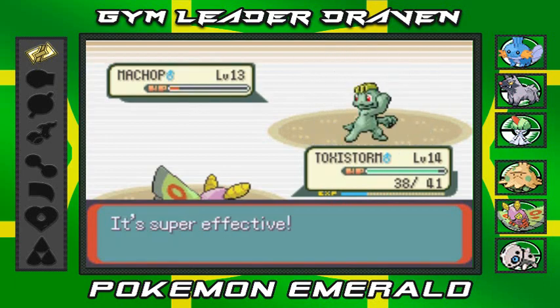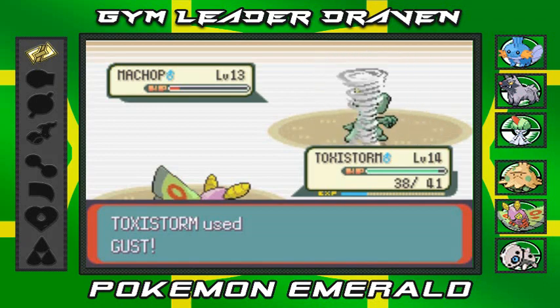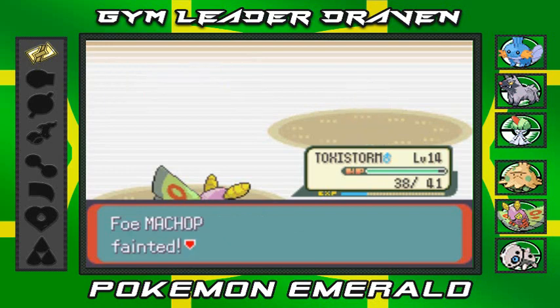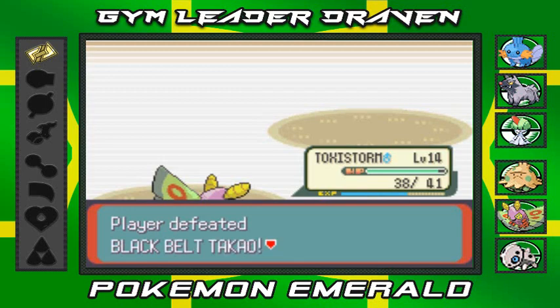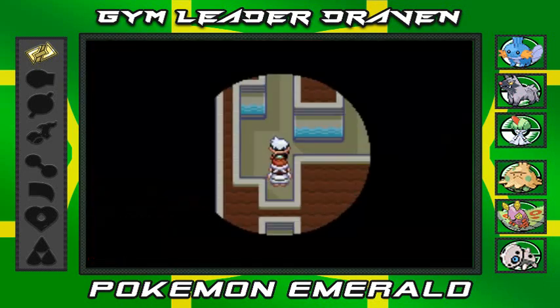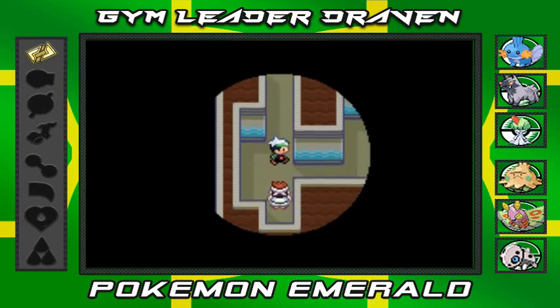I should have just stuck with the Confusion attack instead of switching moves — I was a little quick on the trigger. Gust attack and say goodbye to Machop! Lots of experience for Toxic Storm. Hooray for the bad guys!